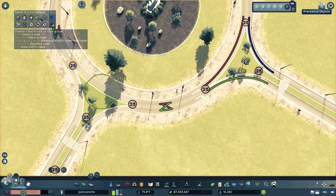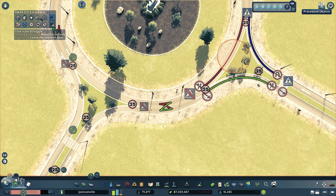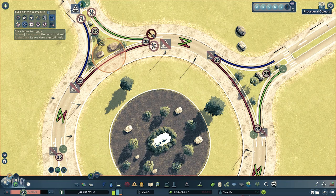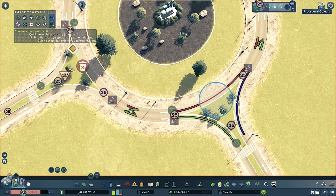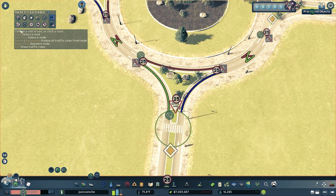The next tool in TMPE is called Junction Restrictions. This gives you the ability to turn off all crosswalks and ensure traffic flows without stopping. Even though we removed all the crosswalk markings in the roundabout, the game still thinks they're there — this makes sure they're turned off and no one will be crossing into the middle of the roundabout. By selecting the green icon, you ensure traffic keeps flowing and doesn't stop. The last tool is Priority Signs — this allows you to give a yield or give-way sign to the vehicle entering the roundabout. Make sure the lane entering the roundabout has a give-way sign and the two lanes going around the roundabout have an orange diamond. Once you complete this step, your roundabout is complete.